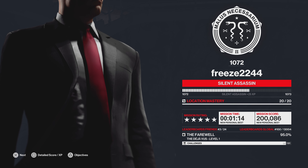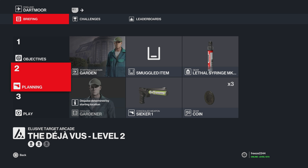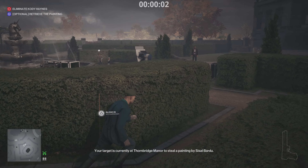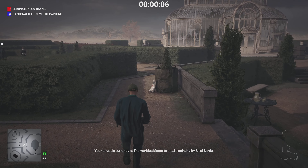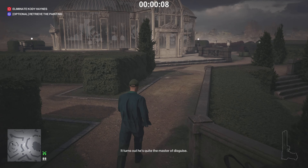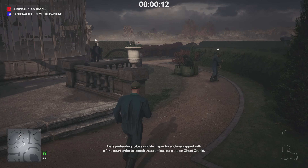For level two we have the Collector, and we're going to complete the optional objective of retrieving the painting. The starting loadout is the garden disguise, bringing along a Seeker 1 tranquilizer — a nomadic tranquilizer — plus a lethal poison syringe and a coin. There are a lot of added enforcers for these contract levels, so just keep in mind the garden disguise is not good at all.